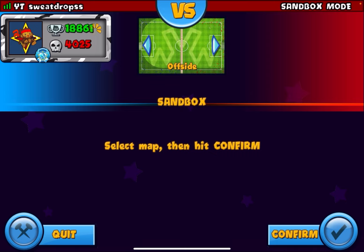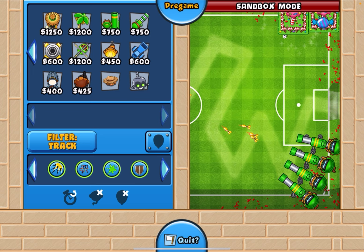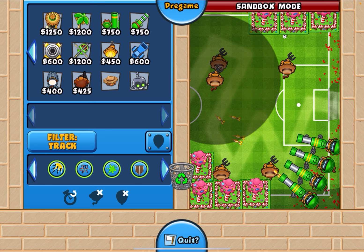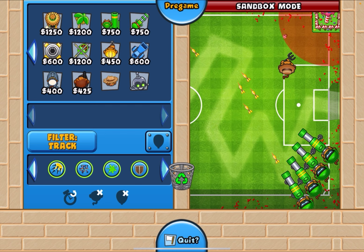Let's start with Offside and go right from there in the map list. On Offside, dartlings go here; if you want to place multiple ones you usually place them here. Farms are usually placed in the top corner, and farmers go here and here — wherever covers the farm spots you need. The main lineup of farms goes over here.